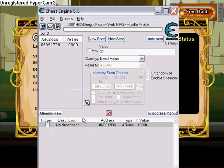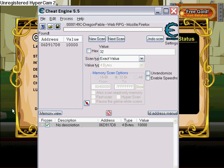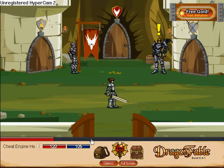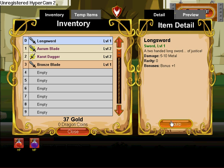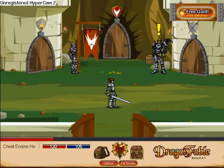I'm just gonna put in 10,000. After that's done, right click and freeze the address in this list. Then equip your other weapon again. My max damage is 10.